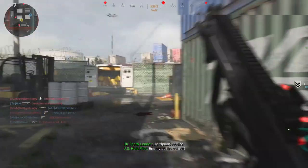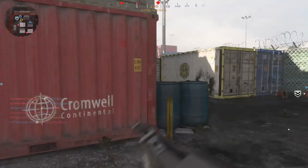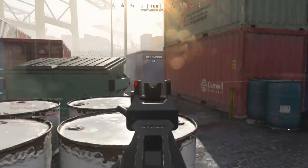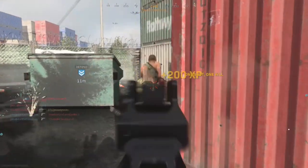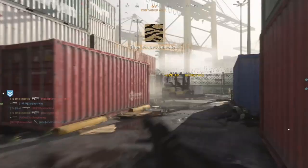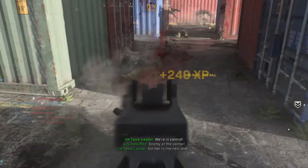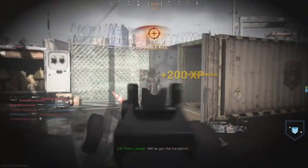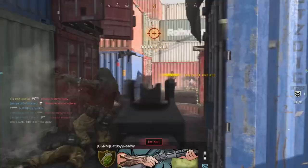Another tip is to use launchers as a secondary, along with the Spotter perk — Spotter is something you just have to have while using launchers. Running launchers as a secondary is something I'd highly recommend. Anyone going for Damascus will probably tell you the same: get launchers done as a secondary as early as possible, because if you leave them until the end they take forever and it's just not good.